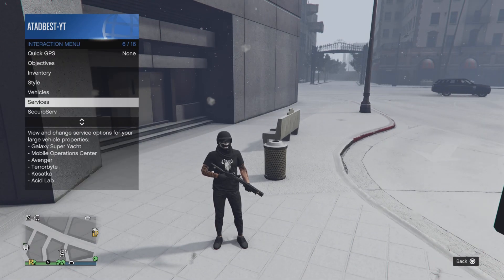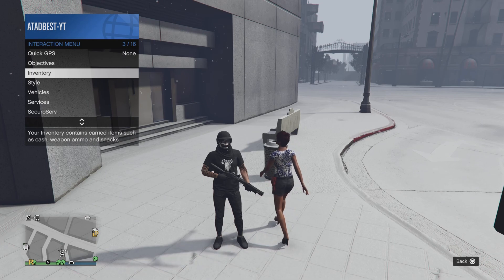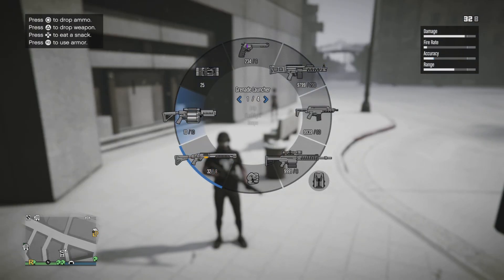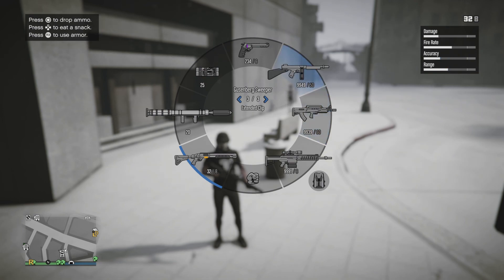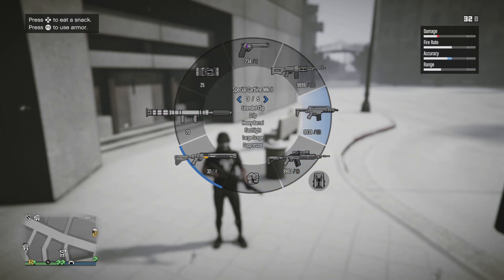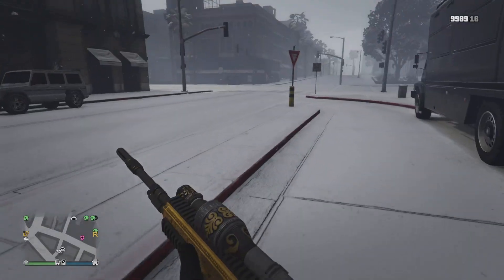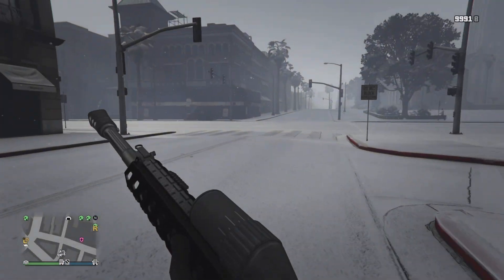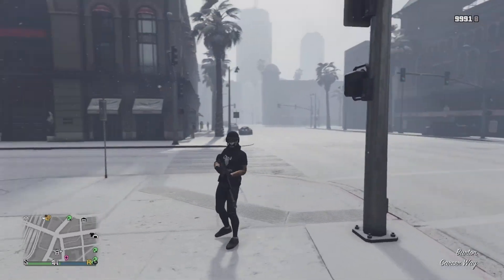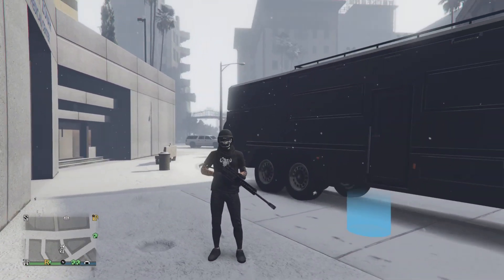You can go into the interaction menu and disable the custom weapon loadout to see the difference. With it off, everything floods back in. Now you have to shuffle through all of it — 'where's my Special Carbine Mark II?' — and you're at a disadvantage because the person down the street is sniping you while you're scrolling past the Precision Rifle and Marksman trying to find your Heavy Sniper, and boom, you're already dead. That's why you need a custom weapon loadout — 100%, get one.